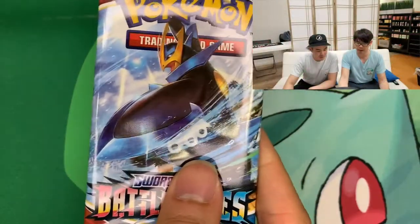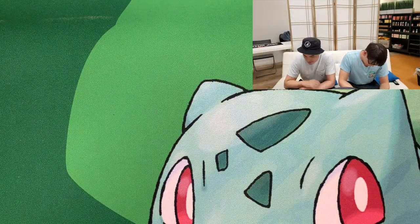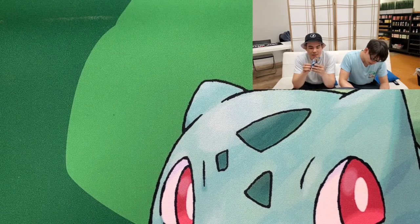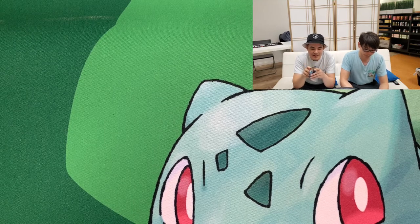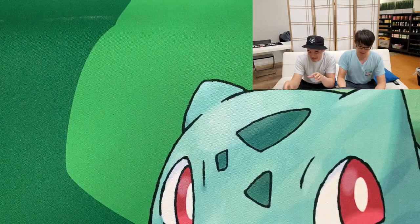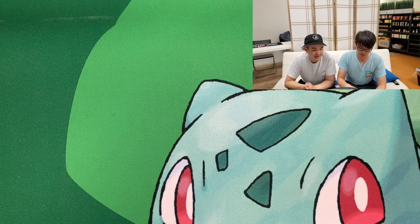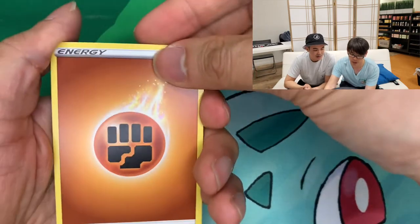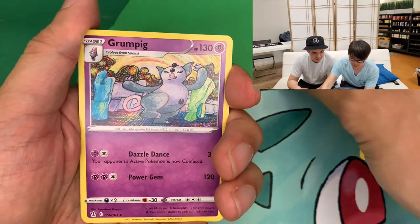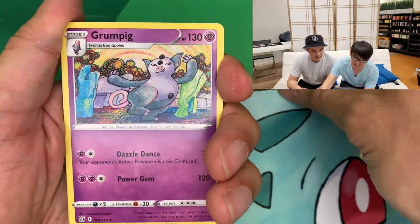All right, let's do two and two. I'll go first — let's get started with the Empoleon pack. What are we trying to get, Nick? We're trying to get a bunch of full art trainer cards. This series has a lot of cool cards — that's why a lot of people like this set. Let's get started with energy.